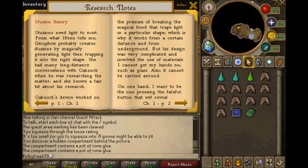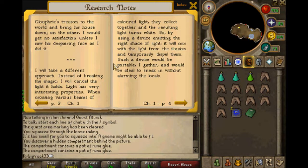Illusions need light to exist. From what Illufine tells me, Gloofy probably creates illusions by magically generating light and trapping it into the right shape. She has many long-distance conversations with Oaknaughts when he is researching the matter, and she knows a fair bit about his research. Oaknaught's advice worked on the premise of breaking the magical bond that traps light in a particular shape, which is why it works from a certain distance and from underground. But its design was very complicated and involved the use of materials that I cannot get my hands on, such as glass. It also cannot be carried around. I want to be the one pressing the fateful button that will reveal Gloofy's treason to the world and bring his house down.